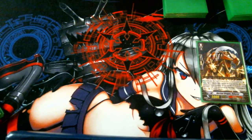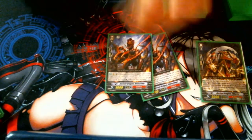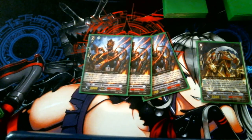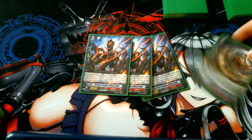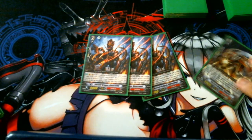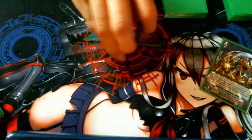Last but not least we run 3 of our tech card. Basically, when he attacks a vanguard you can eat one of your buddies and he gets plus 5k. So that combos with other things and we'll get to that later.